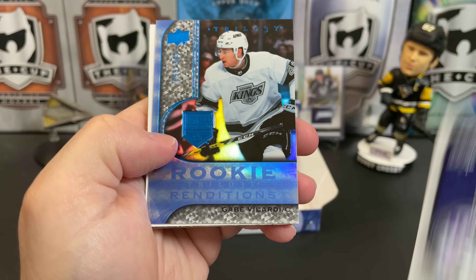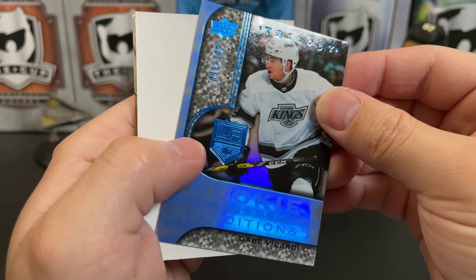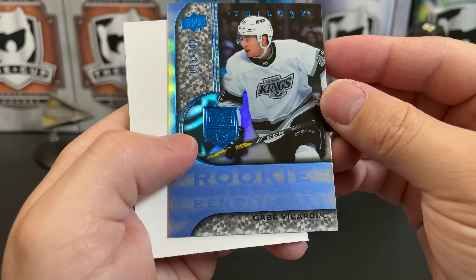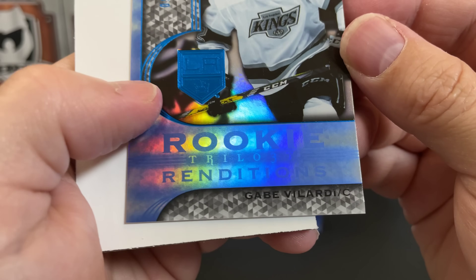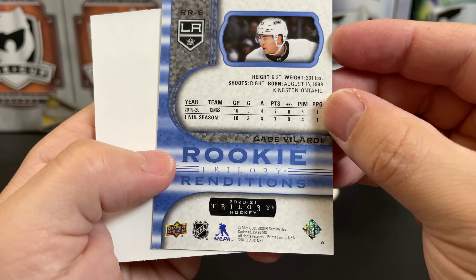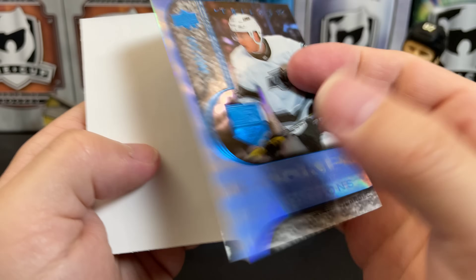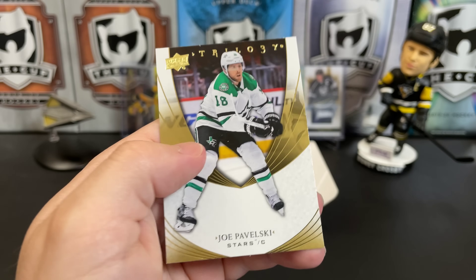We've got a parallel rookie rendition — what is that number? Wow, numbered to 399 — of Gabe Velarde. The lettering on the black background is not the best, but it's an interesting looking card. And we've got Joe Pavelski.